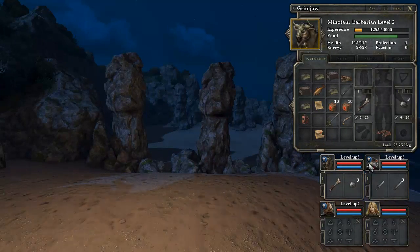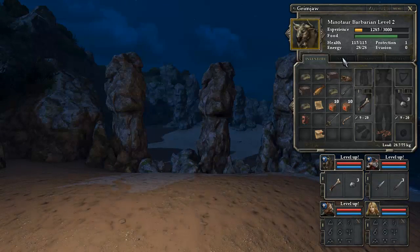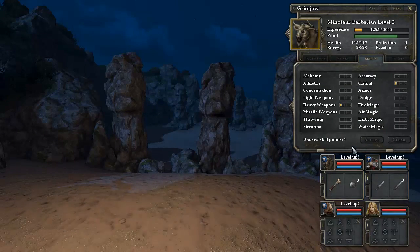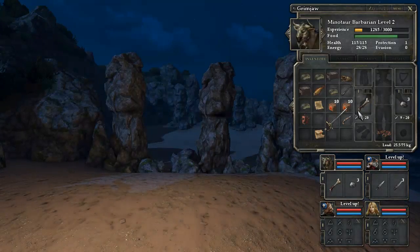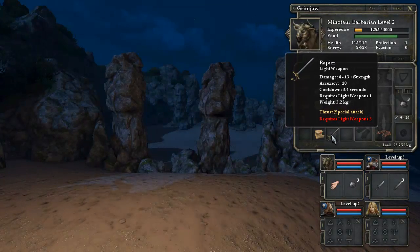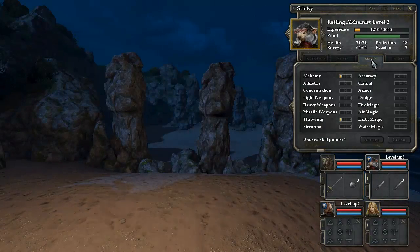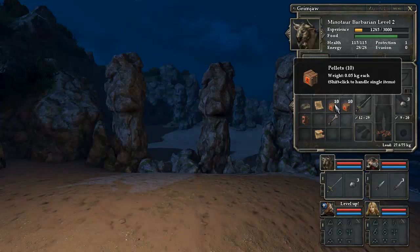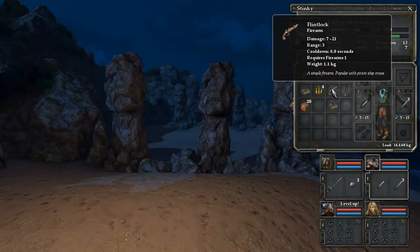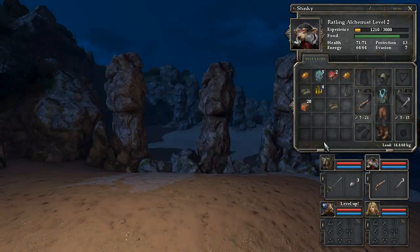I'm going to level these guys up now. I definitely want someone using the Rapier, so I might give Grimjaw just the basic light weapon skill. Let's give these guys some points and level them up while we're in a safe area. I'm going to give him light weapons so that he can use the Rapier and hit with that — it does hit for four to thirteen plus strength, and he's pretty strong. So it should do a lot more damage than this silly bone club he's been using. We're going to level up Rattling as well. I might give him firearms just to check out this gun that we've got. He only gets 20 shots though, unfortunately. I'll put the knife in his other hand, so he'll have the gun in one hand and the knife in the other.